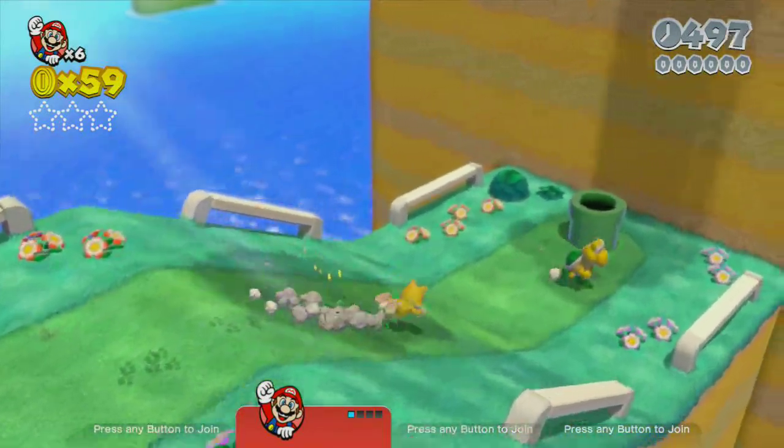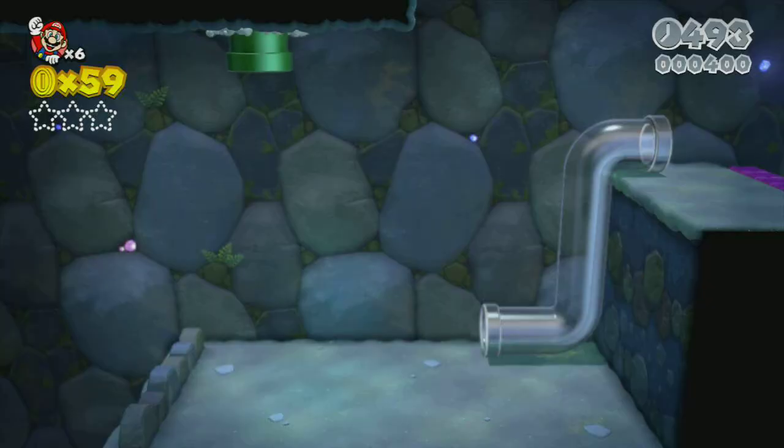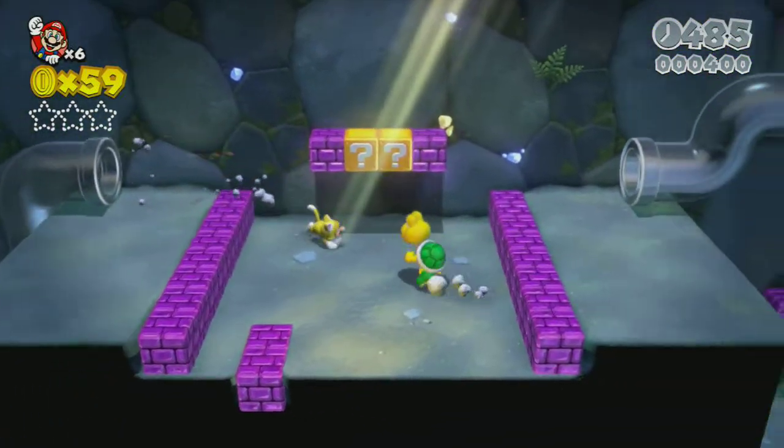Hey guys, this is Bowen here. I got World 1-2, Koopa Troopa Cave — all three green stars plus the stamp. If you watch to the end you'll see a little secret.